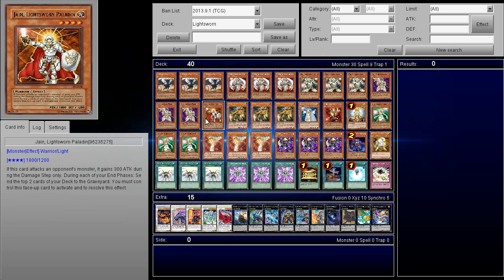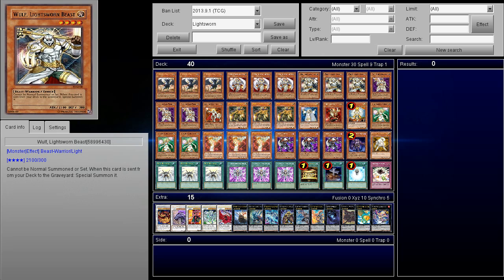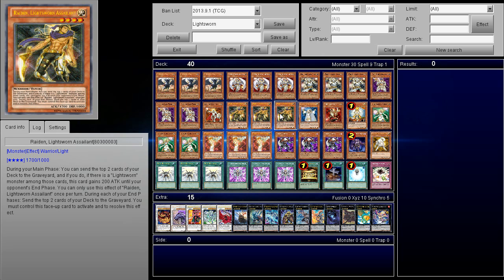Next up, just one Jain. I don't really feel Jain is necessary. If it ran over Ophion I'd play multiple Jains, but Jain is really mediocre for me — it gets over like Thunder King, but all I care about is getting out a first-turn nasty field. It is a warrior so you can technically make other cards like Blade Armor Ninja if you really wanted to, but I didn't feel it was necessary. Next up, triple Raiden. This card makes the deck so much better. If you get to go for a first-turn Raiden play, or even if you stack a Wolf or Plague Spreader, you can go ahead and make some really nasty plays.